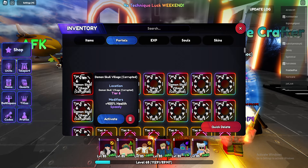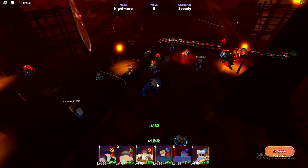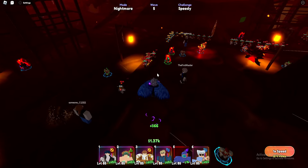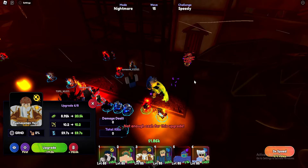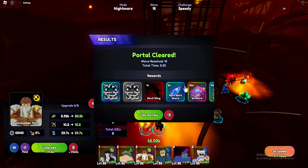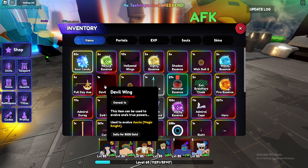This is how you get the demon wing for the unit. So far so good. I had to shout at them to get the speed off — it really annoys me because it's speedy and 3x speed and you've got no time to react. GG guys, thank you very much. There we go — the devil wing! Look at that, perfect.